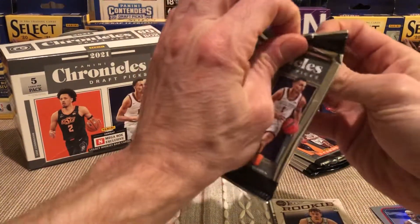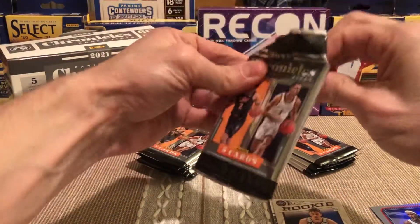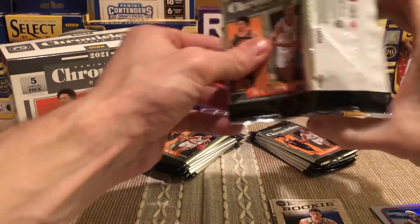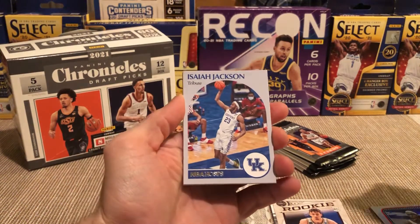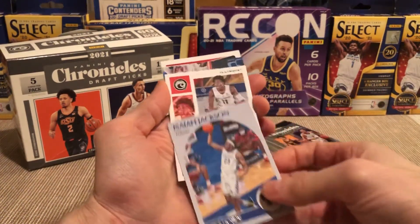I really want out of this box an Evan Mobley auto. Or I would like his optic rated rookie — if I can get that optic rated rookie. Another Isaiah Jackson — okay, I hope you're doing well Isaiah.